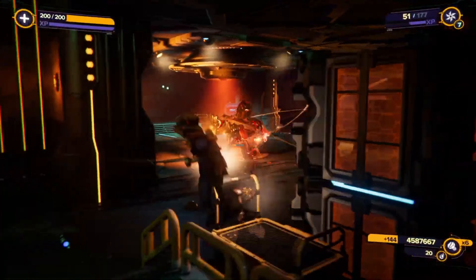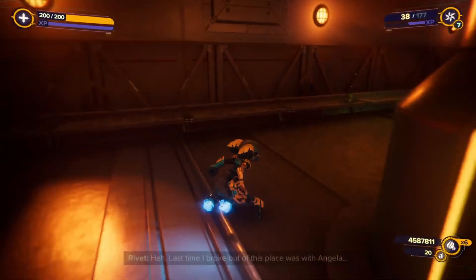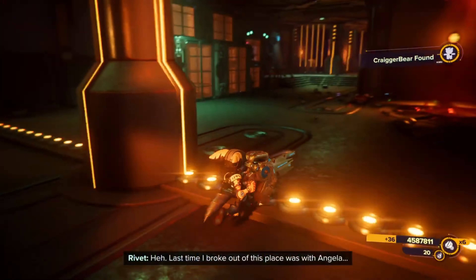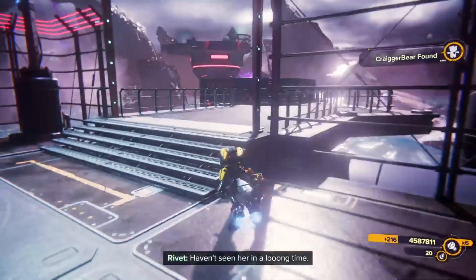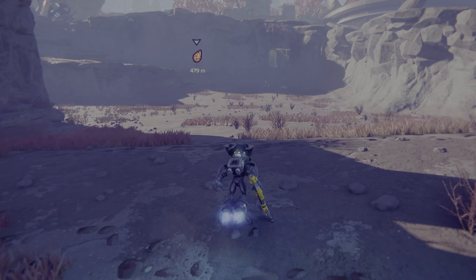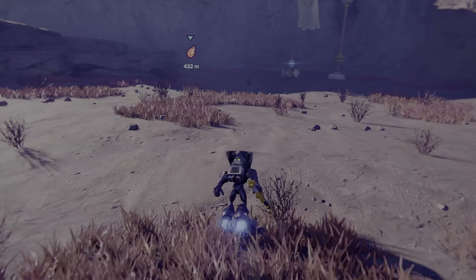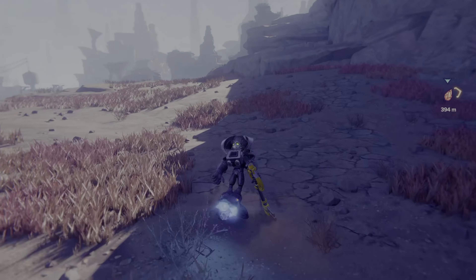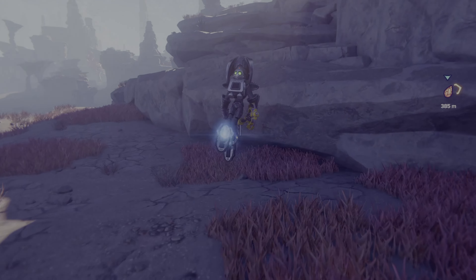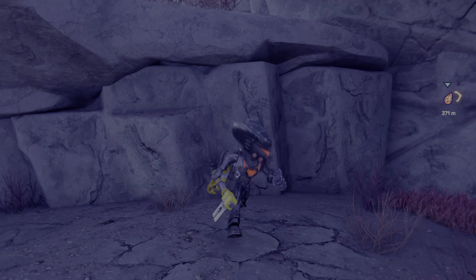On the prison planet, you can hear Rivet mention how the last time she broke out of this place was with Angela. Angela is another female Lombax from Ratchet & Clank Going Commando, which was the one and only game she appeared in. However, Rivet mentioning this could be a reference to Angela appearing in a future installment. Only time will tell.